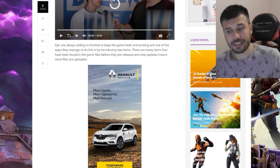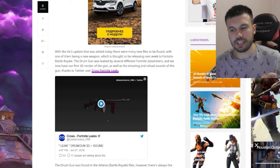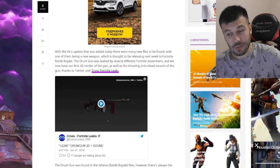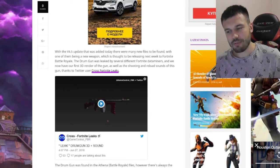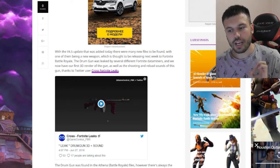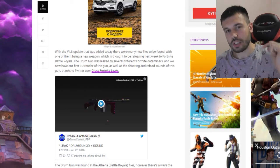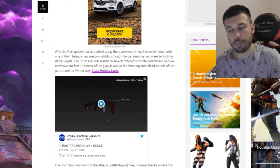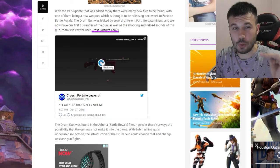Many items have been found in game files before release, and new updates mean more files are uploaded. With the 4.5 update added today, many new files were found, one of them being this new weapon thought to be releasing next week. The drum gun was leaked by several different Fortnite data miners and we now have our first 3D render, as well as the shooting and reload sounds, thanks to Twitter user CrossFortniteLeaks. All credits will be in the description. Are you ready? Let's see what sounds it produces.